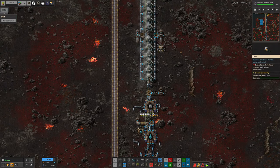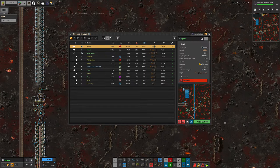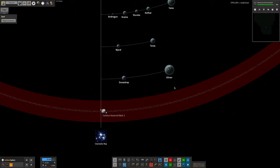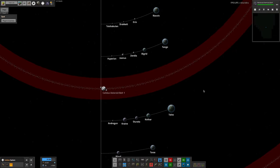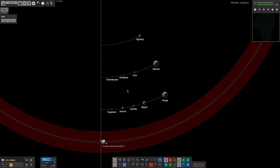So each planet has its own challenges and is the reason why we may or may not have chosen what seems like an obvious planet to go to. That's pretty much everything I want to tell you about how the game is going at the moment. Here are all the planets — unfortunately it doesn't show which ones we've colonized yet, but there's plenty of planets out there and we've done lots of exciting travel.